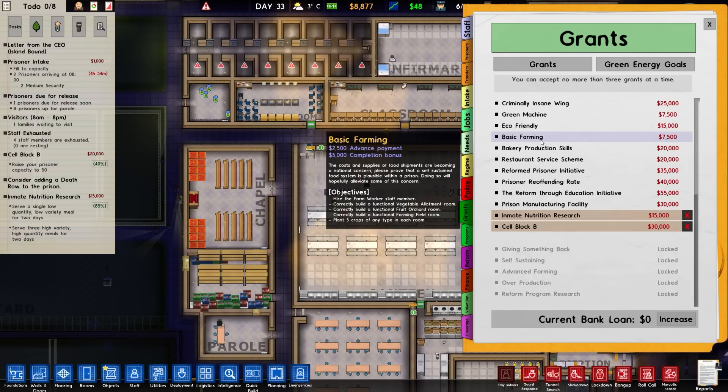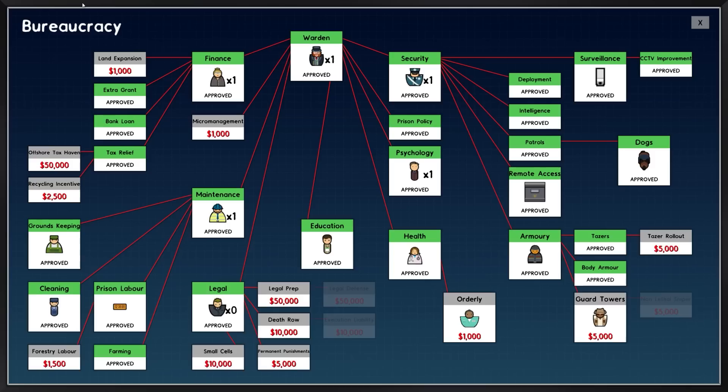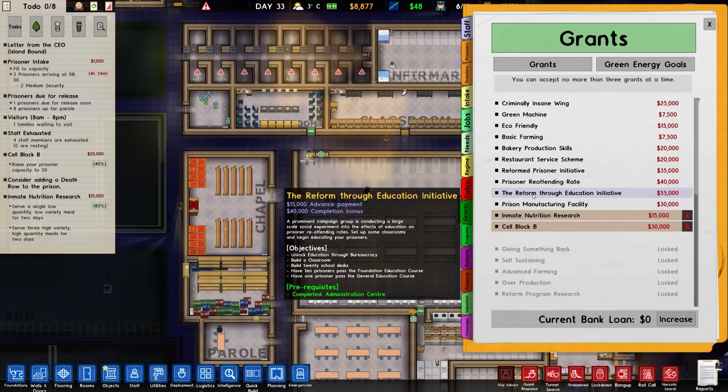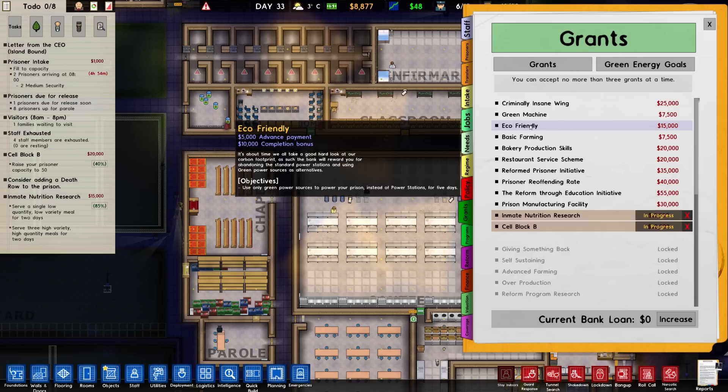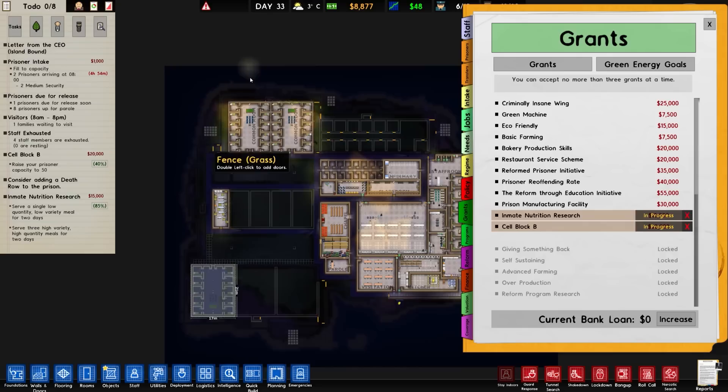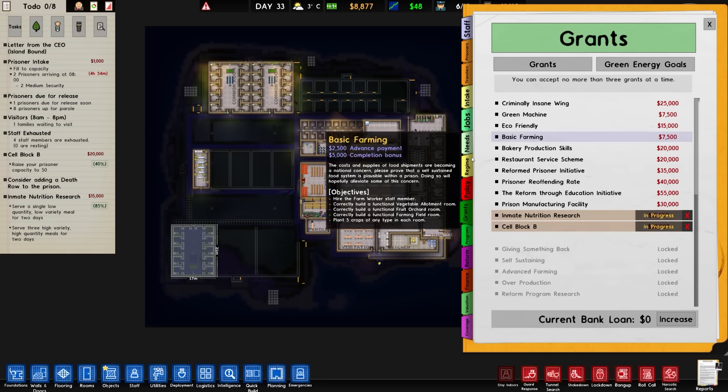What else can we get from grants? Basic farming, eco friendly, green machine. Reduce the average reoffending rate to 30% - what is our reoffending rate? We don't have one. We've got reform through education initiative. Basic farming would entail hiring a farm worker, vegetable allotment, fruit orchard, farming field - no, we're not going to have that on this. That would be a farming island.